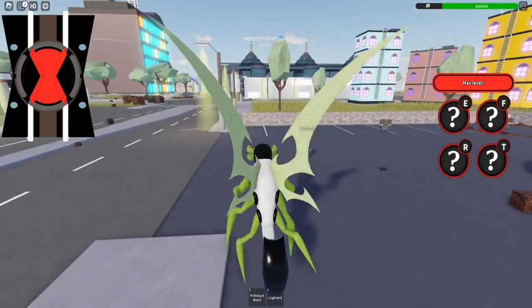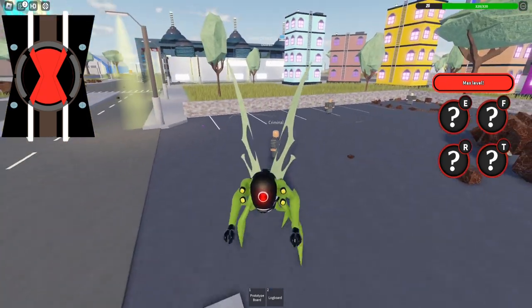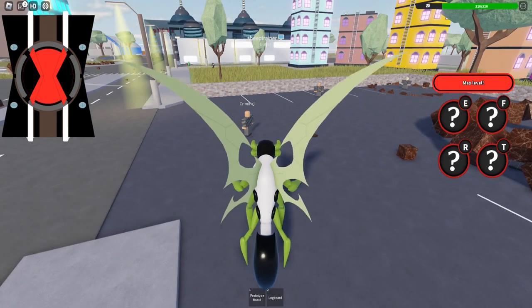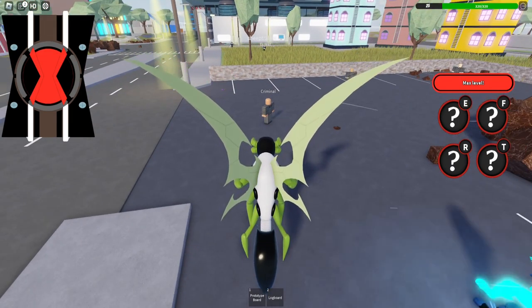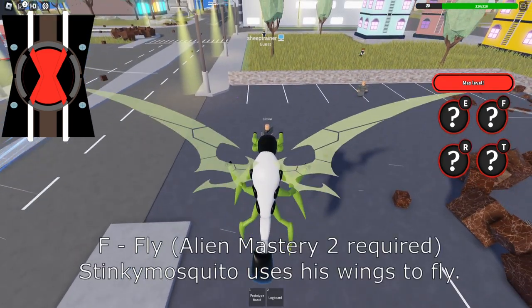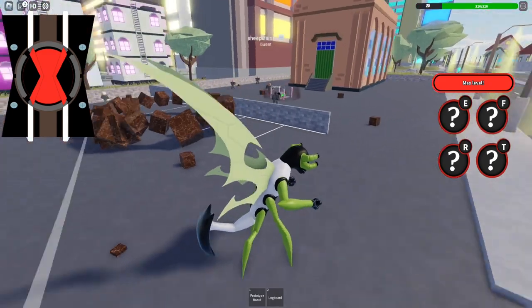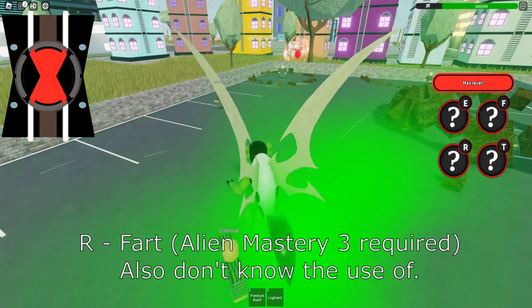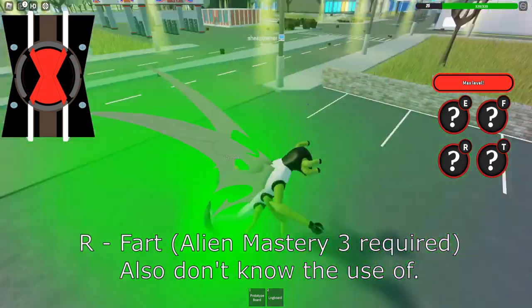You'd think it'd fire slime balls but it doesn't do anything, so that's great — love it. I generally don't know what this does, there's no Trello for me to check. E and then click? Nothing. There's no holding E — it just makes me stare really awkwardly. After that we've got our second move which is just the ability to fly, really easy, really basic.